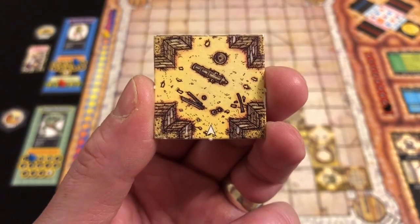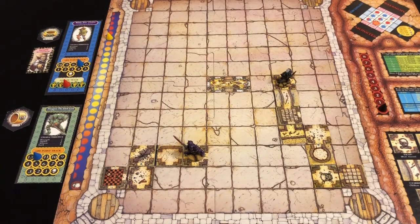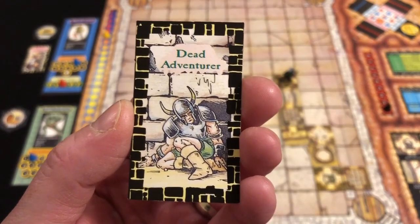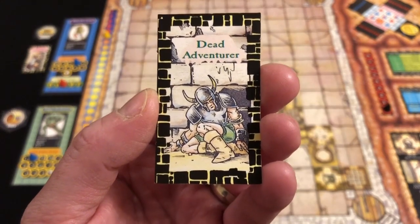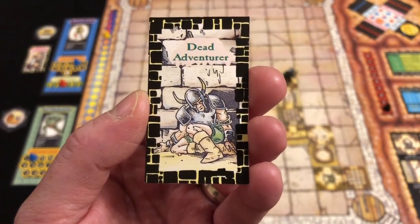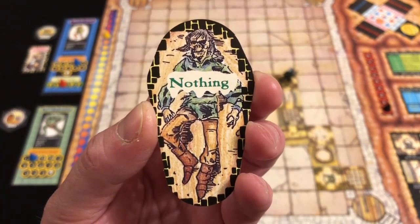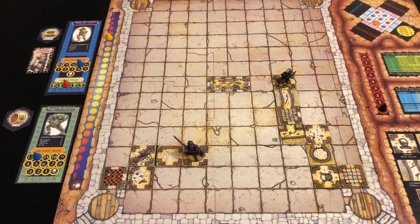New room, new room card — we've found another dead adventurer. Clearly that vampire has been busy in this area. We explore the body and of course find nothing. That ends the turn so we advance the sun tracker.